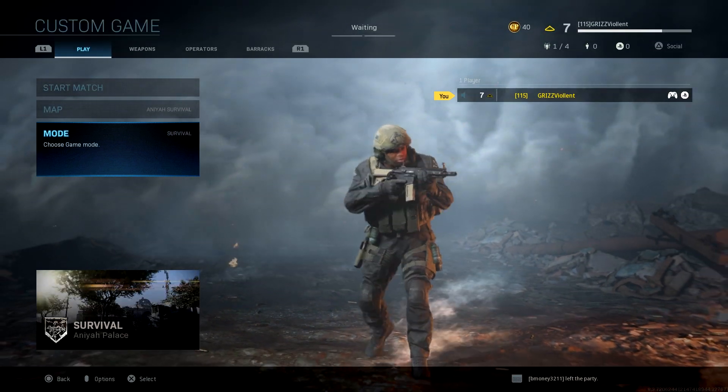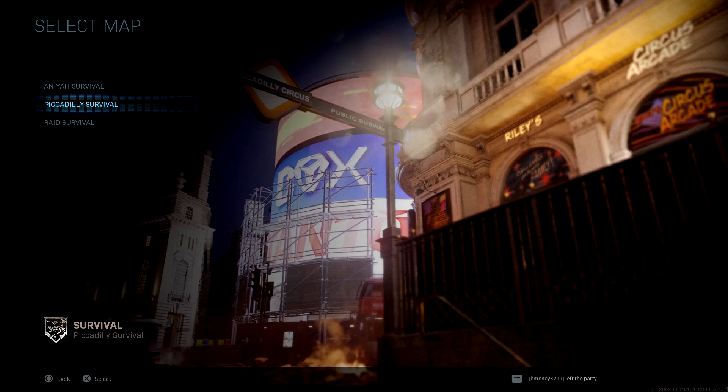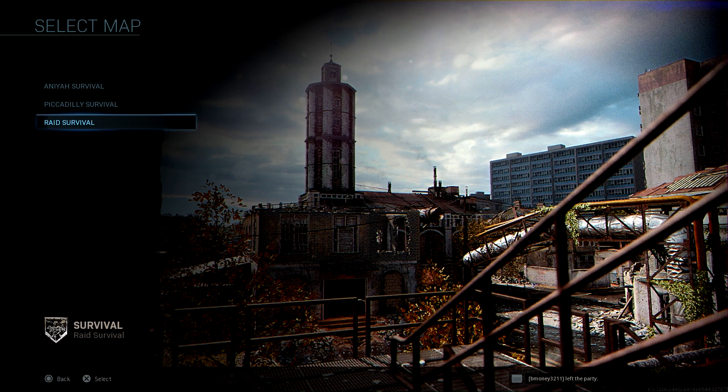There are three maps in this mode. Survival Mode consists of Anaya, which is what you'll see me play on, Piccadilly, and Raid. We played Raid during the beta as well.